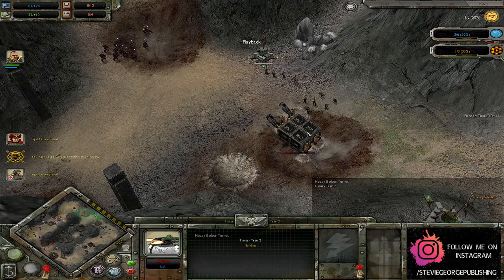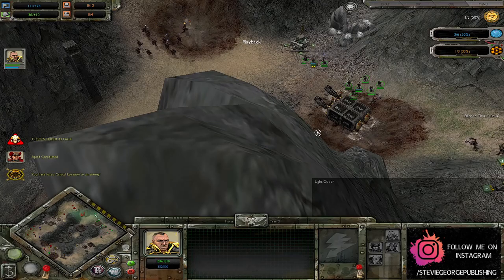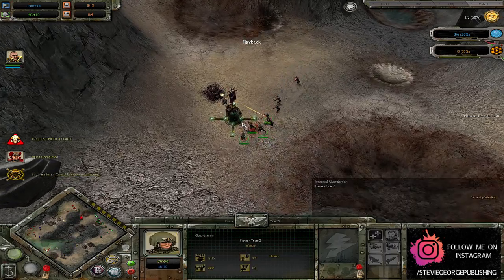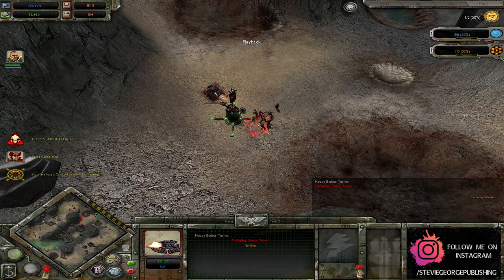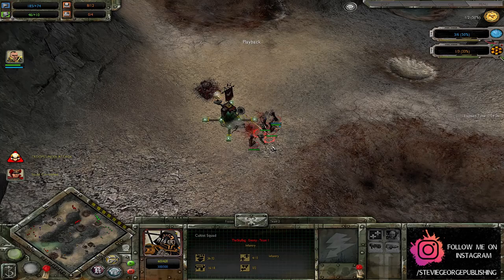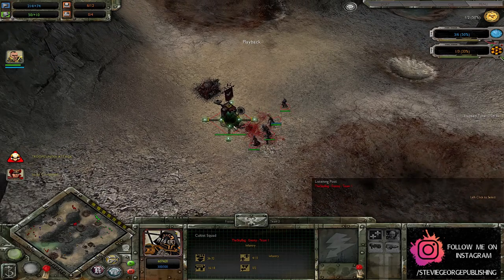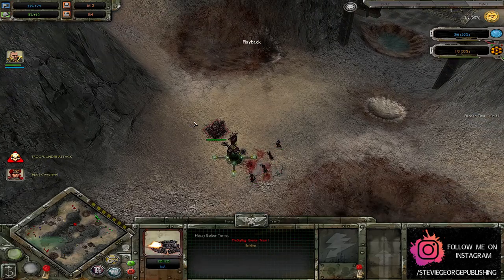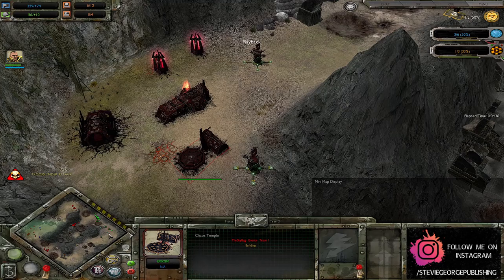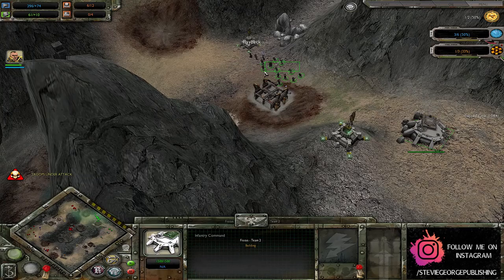A Heavy Bolter Turret is going to be built up over here, so the guardsmen seem to be hunkering down. Meanwhile, the guardsmen are charging into the corner over here, but a Heavy Bolter Turret and a Cultist squad are going to slice these guys up. It does look like he was given a move on to try and capture this listening post, but the Force of Chaos is already capturing it themselves. Chaos armour going to go down — but no, tactical control for the Imperial Guard.